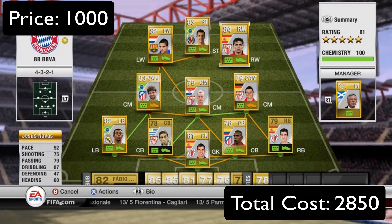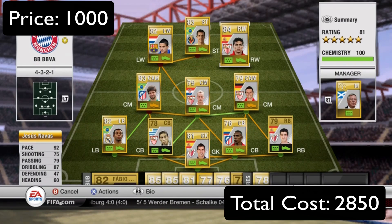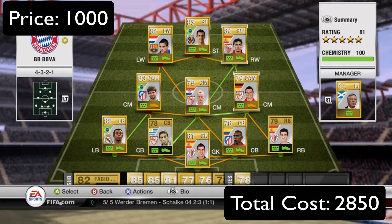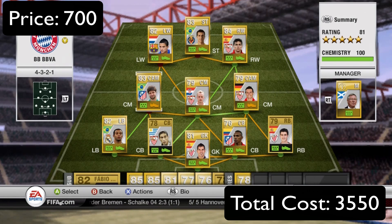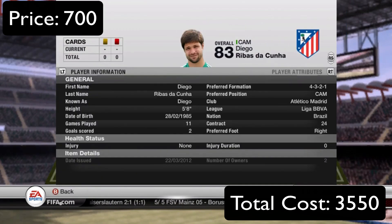Over on the right wing we have Jesus Navas: 92 pace, 75 shooting, 87 dribbling. The front three are crazy fast and very fun to play with. He's got 51 goals in 209 games — I haven't had him for that long but I've scored a few goals with him. Only a thousand coins for Jesus and he's 84 overall, so pretty good deal there.